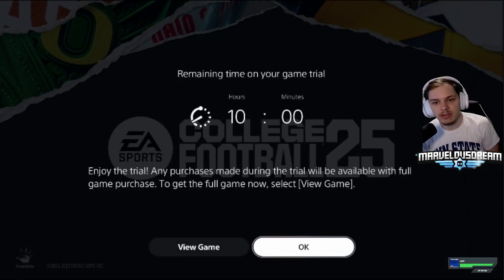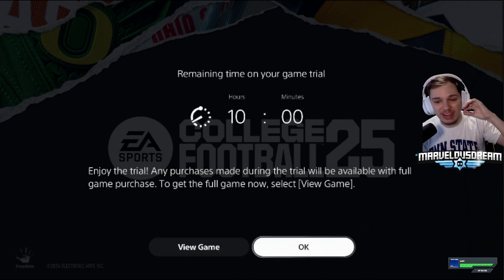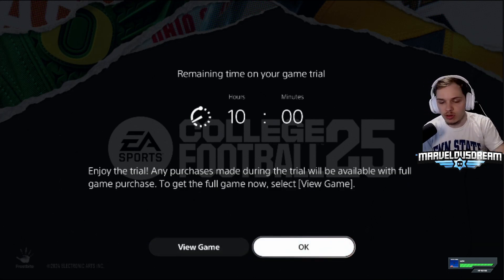And right there is what happens — you get the 10-hour trial notification. To get the full game you'd pay more, but you can just cancel that membership instantly after. You can do this on PlayStation or Xbox since it's just EA Play — it's an EA game.